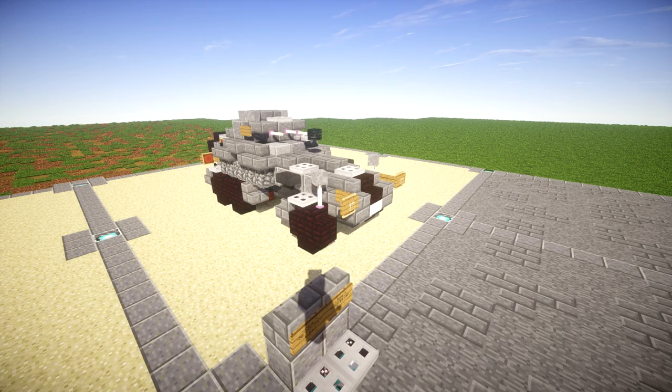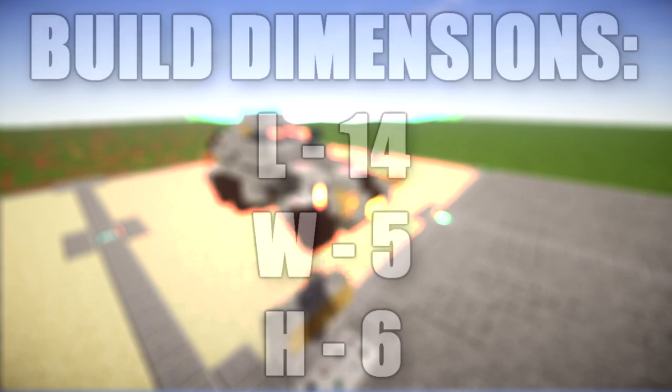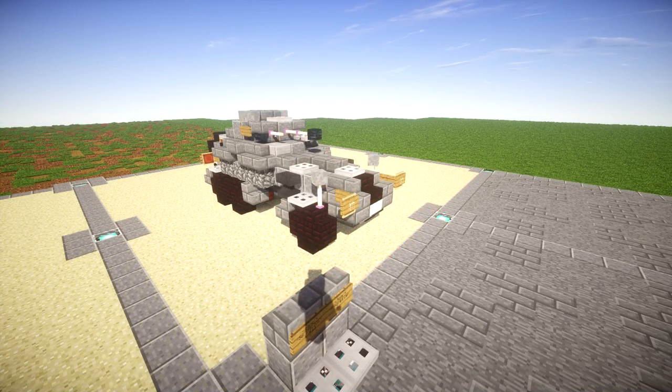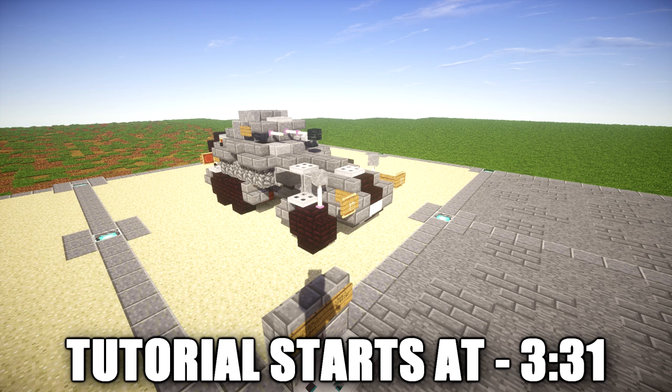And this is where we'll be going ahead and building the SD KFZ 231 6RAD. This vehicle here was part of the Schwerer Panzerspahwagen, which was basically translated from German to Heavy Armored Reconnaissance Vehicle. In this series there were 6 and 8 wheeled variants of armored cars that were used by Germany during World War 2.